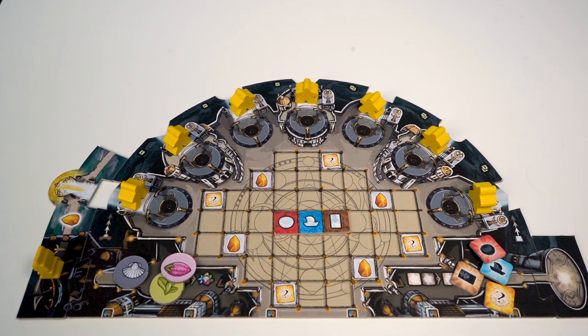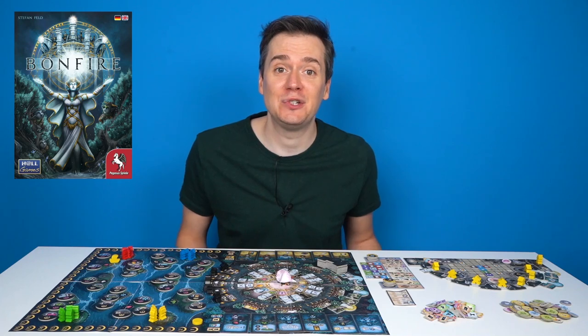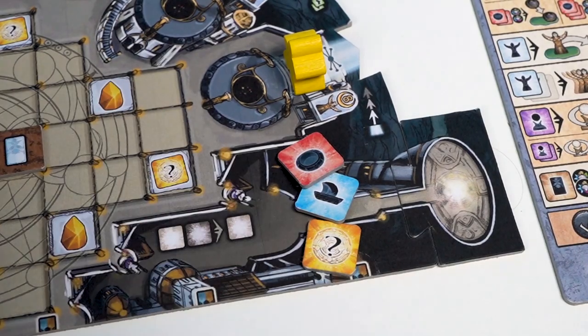Your player board represents your city with seven spaces for bonfires. Every turn you take one action by spending the corresponding action tile.